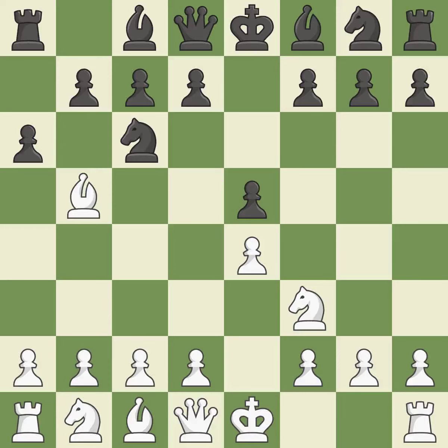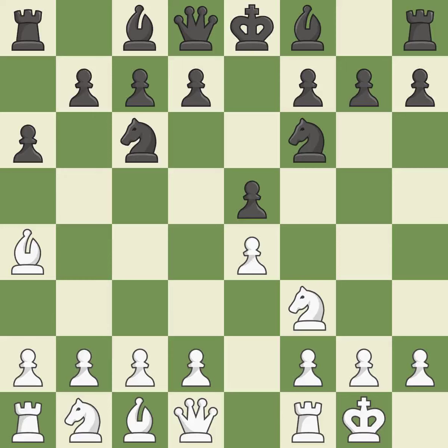A6 forces the bishop to choose between exchanging and withdrawing. Ba4 safely retreats the bishop while keeping pressure on the knight. Nf6 attacks the undefended e4 pawn and develops the knight at the same time. Castling gets the king out of the center and prepares to develop the rook to e1.